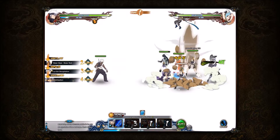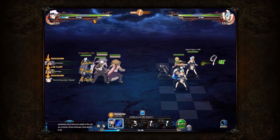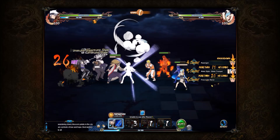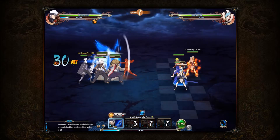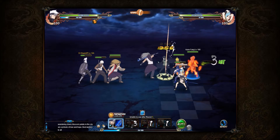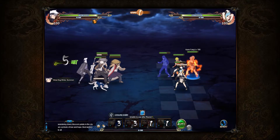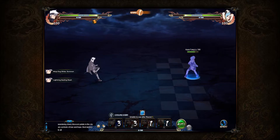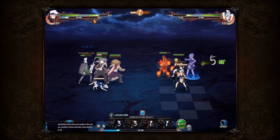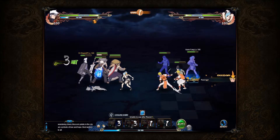He outskilled me right there guys - that's what you call outskilled. He's running Konohamaru. We're going to do the Lightning Main here. Next round we'll use Rui at the beginning, and I'll target his Water Main.